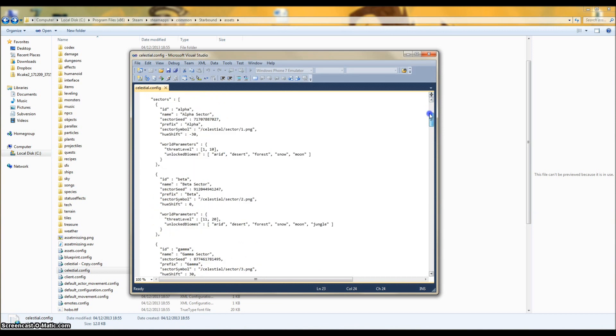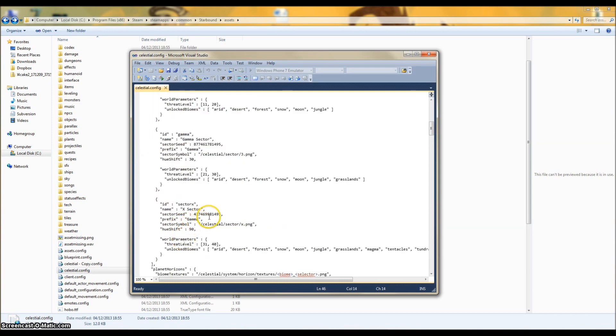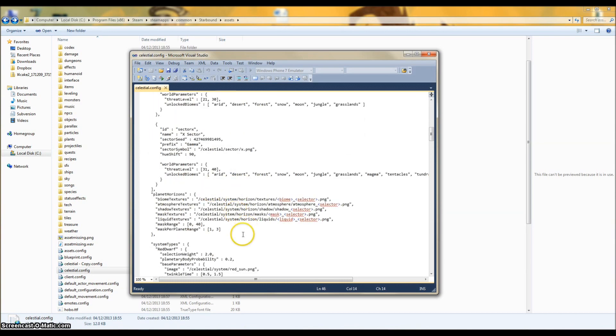And what you want to scroll down to is the Sectors section here. As you can see, you've got Alpha, Beta, Gamma, Sector X, and that's all that's in the game at the moment.